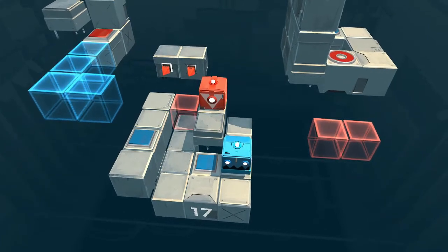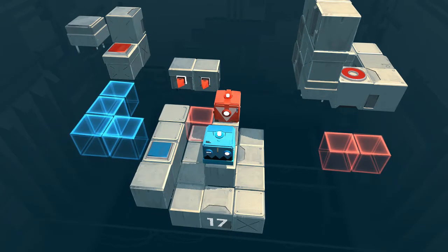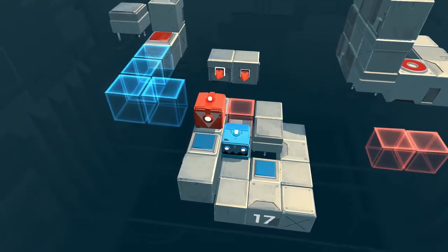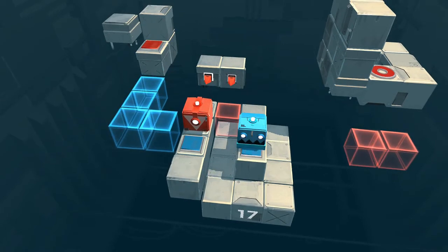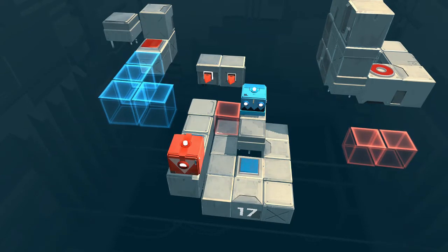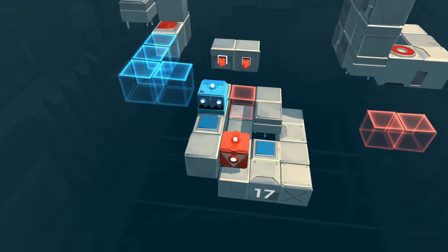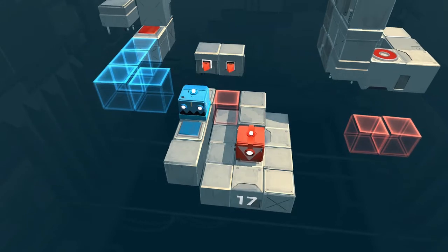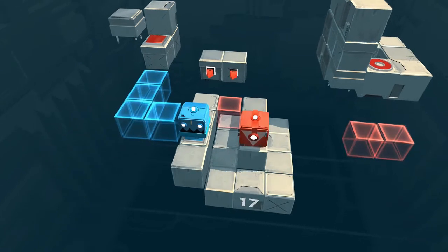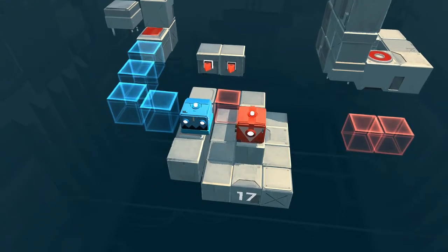Come on IRIS, you gotta have a knock-knock joke archived somewhere. Okay David, I will try computating joke. Okay, knock knock — I have an idea, red goes across like this, now blue can come up. IRIS, why did you do that? LOL, just joking David. Oh my god, IRIS, terminate joke mode — just delete it, don't ever do a joke again. Bad, bad IRIS. Oh wait, okay — I think I need to get red on top of blue.